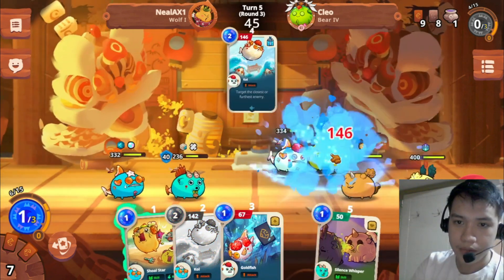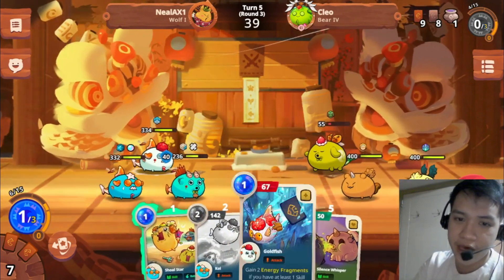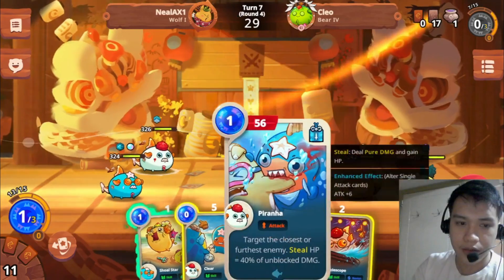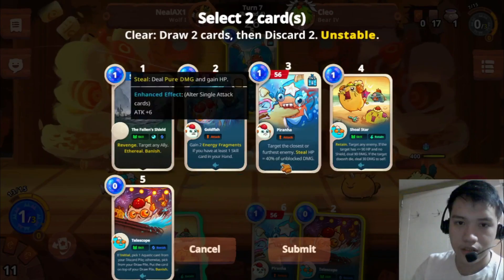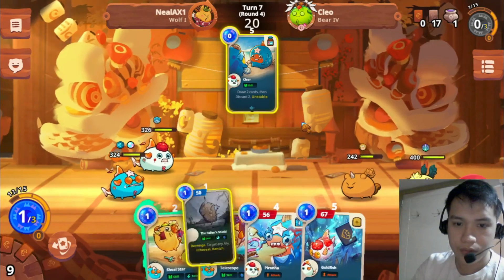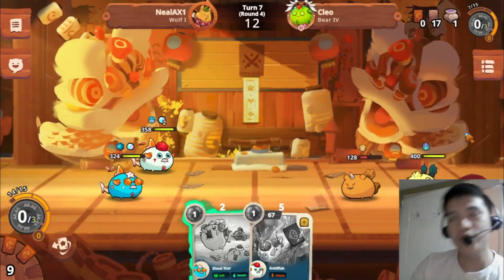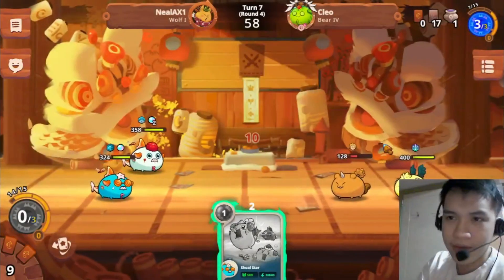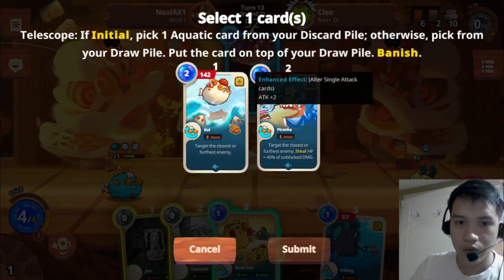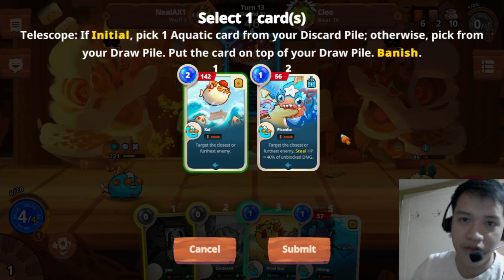That's why I really chose to start off with the Plant so I could attack the Beast one after. And then Energy Gain — now that we have a Skill card here, we can Energy Gain anytime. Inkling and then Piranha. Let's try to use this so we could gain some bubble. 82 plus 32, that is 110 plus damage. This is why you need to hold your telescope if you don't really need it — it will go back to your hand.